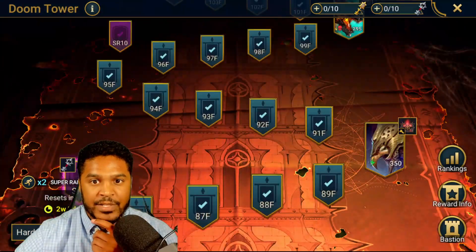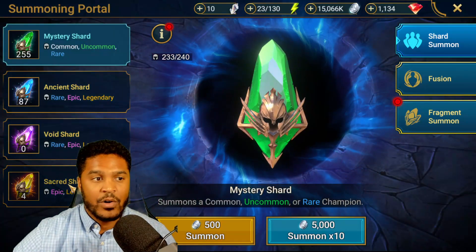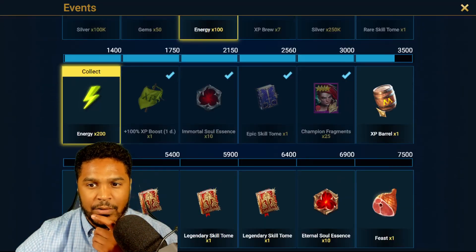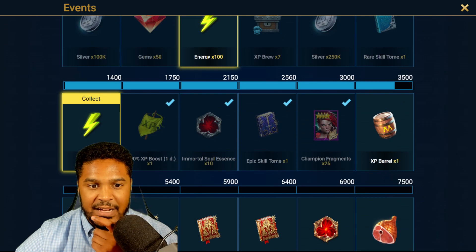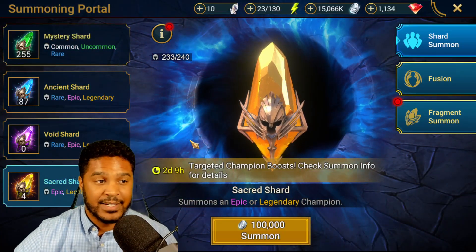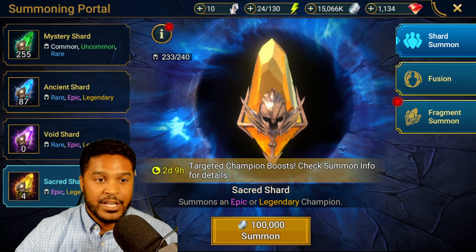Don't forget to farm Doom Tower if you're working on hard mode - I'm going to get another sacred shard from there. Maybe I'll pull just one more. How many more would I need? At 3,800 points I'd need to pull three more and then pop mysteries. Technically since I already pulled Fire Gun, I could just pull to get that chicken. You know what, let's do it.